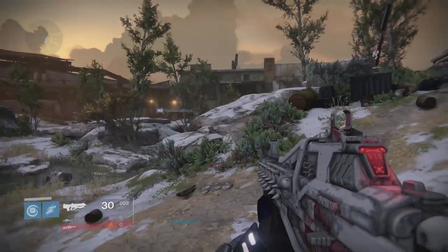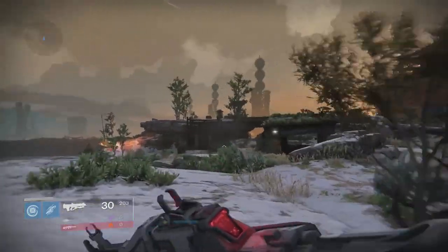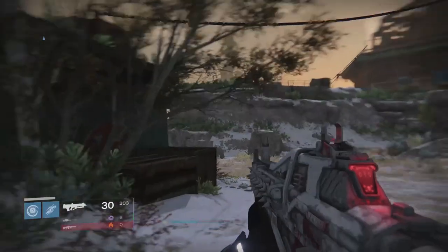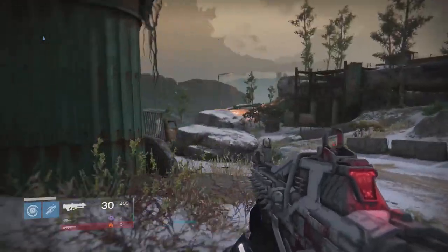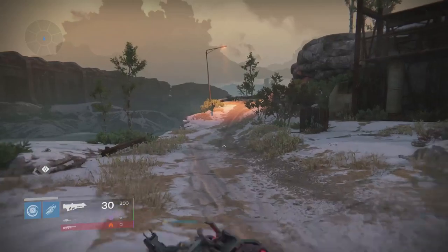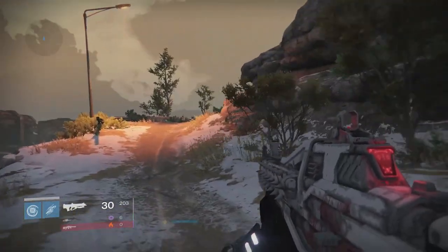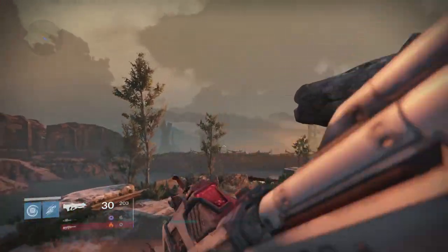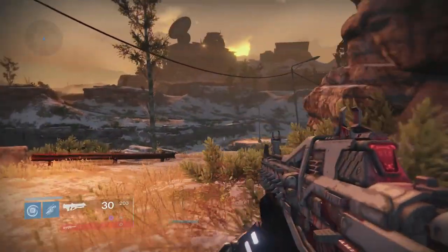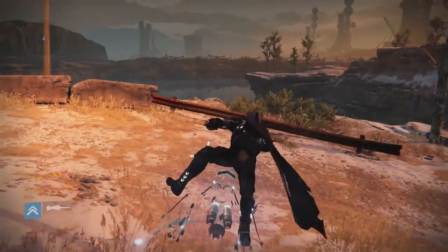Today we're going to continue on with the Aquilo's Fusion Core. We have two more modules that we need yet. One of them is here on Old Russia Earth — we need another Warsat — and then we need to go do the Archives mission on Venus in order to get the very last one. So we're going to go ahead and hopefully get ourselves a Warsat here, hopefully it doesn't take too long.